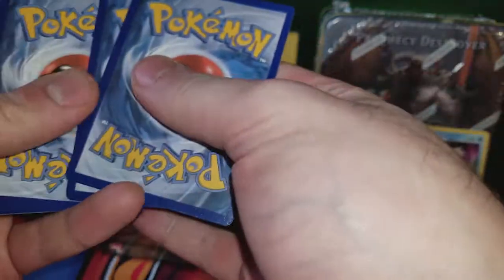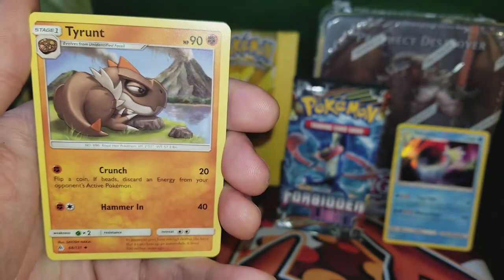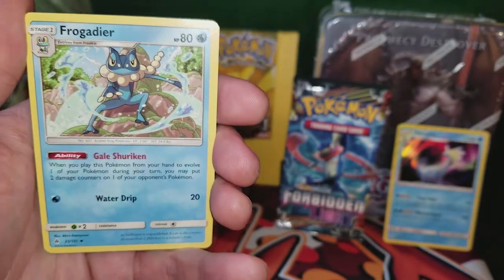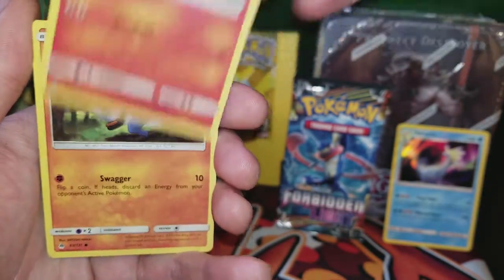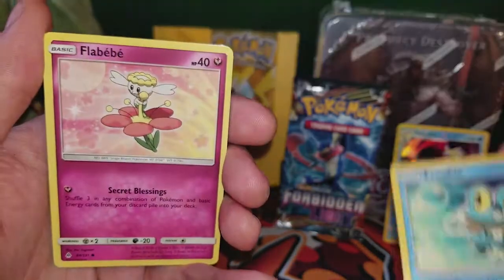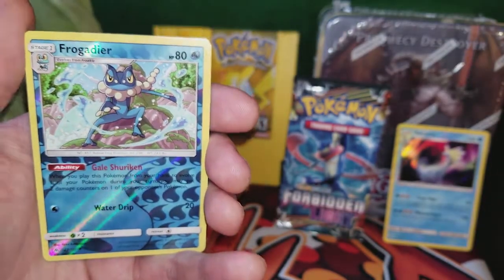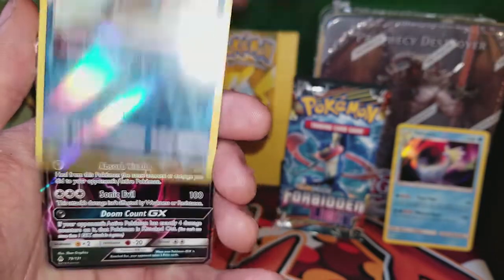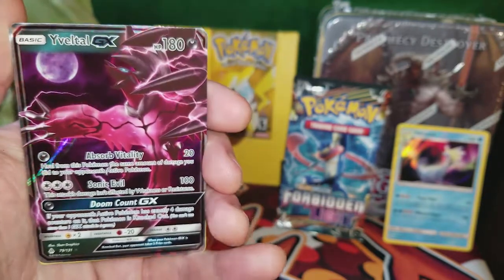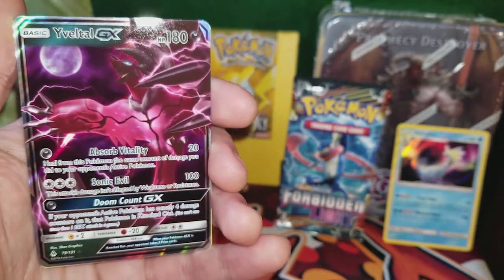It's like McDonald's — loving it. We got a Fairy Energy, Tyrant, Bonnie, Frogadier, Litleo, Croagunk, another Froakie, Flabébé, Gible, reverse holo Frogadier, and a Vivitvital GX. Look at that — that's some sick art. That's really cool.